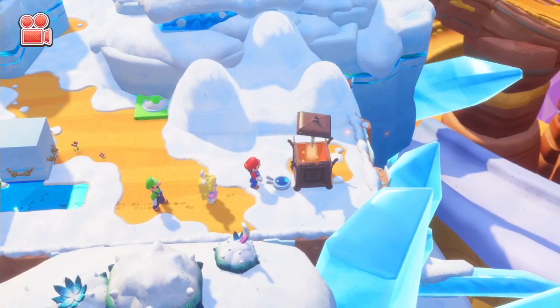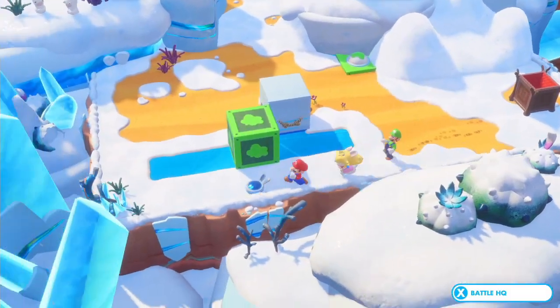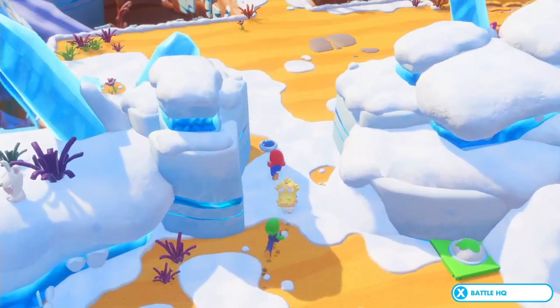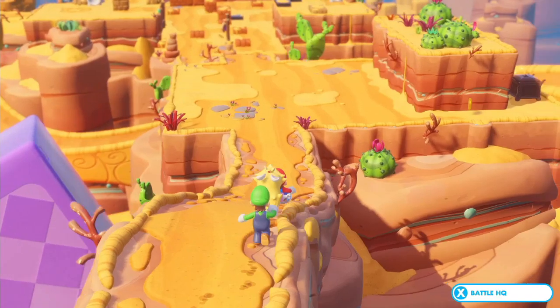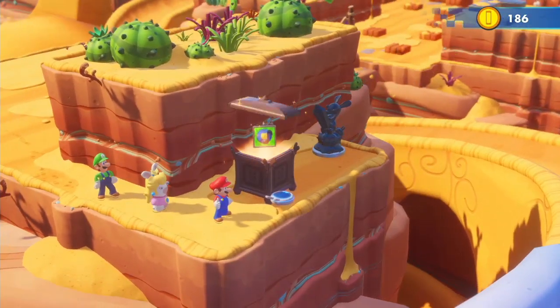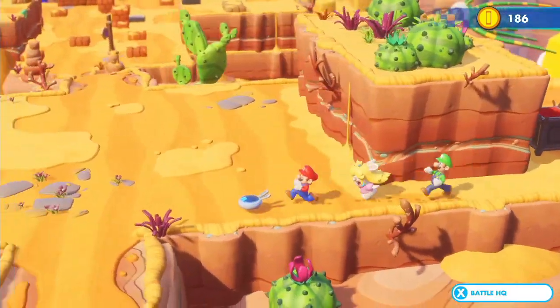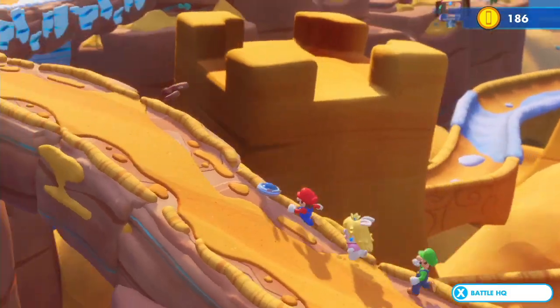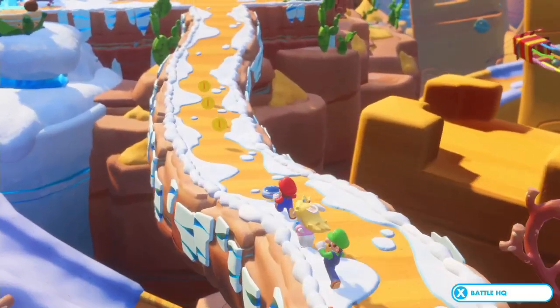The puzzles start to get trickier, as you can see. But in exchange, we also get a lot more power orbs from doing stuff. Before we were getting nothing but hidden unlockables. But now in world two we start to get a lot more power orbs. We also got the mid-boss theme, so now we can listen to the cool mid-boss theme music whenever we want.